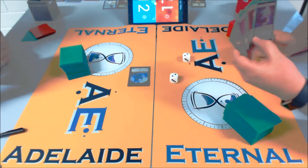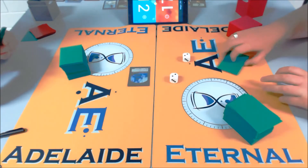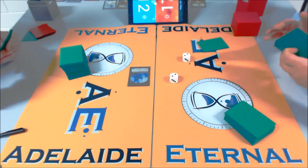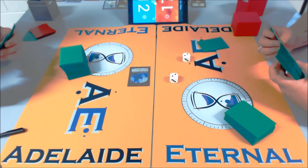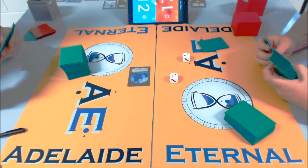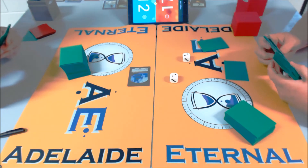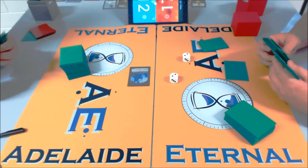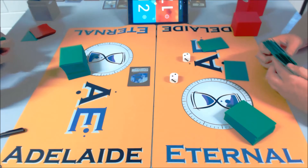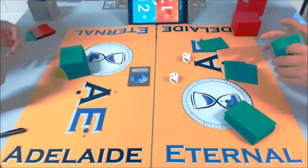Looking at the sideboards — Nihil Spellbomb, Bitterblossom, and some other things in the middle. I thought it was Thrun, but I don't think he'd be putting Thrun in here. Sometimes people bring in Thrun as this big regenerating threat, but the problem is it gets chump-blocked by 1-1s a lot. I see Zealous Persecution, and I run Zealous Persecution in mine — that card is really really good and very underrated in Junk lists.